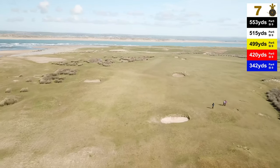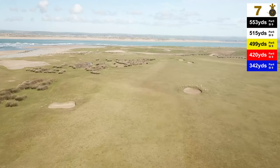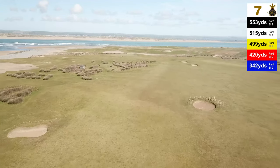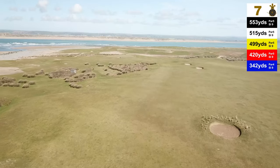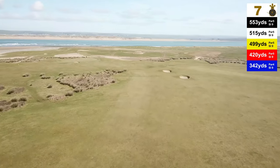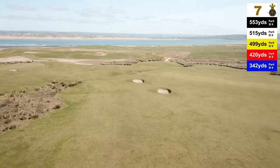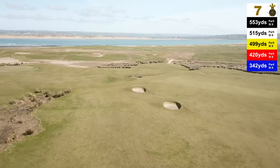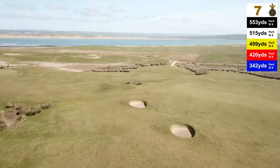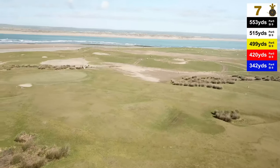From the back tees, the short bunker is very much in play at the start of the fairway. Like all the bunkers on this hole, it must be avoided, as you will struggle to advance the ball more than 40 to 50 yards out of them. The ideal line off the tee is just left of the big bunker on the right-hand side of the fairway. A hook left will be swallowed by the great sea rushes or the left-hand side fairway bunker, neither of which are desirable.